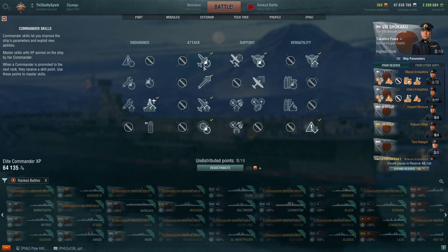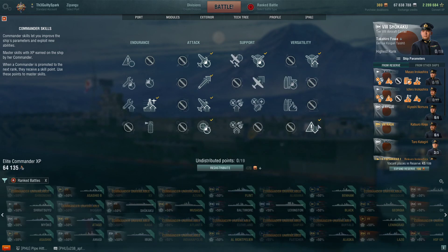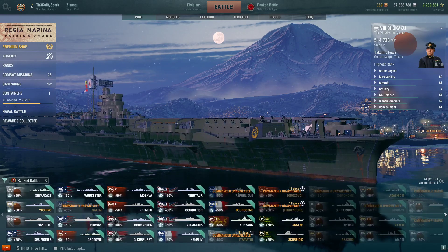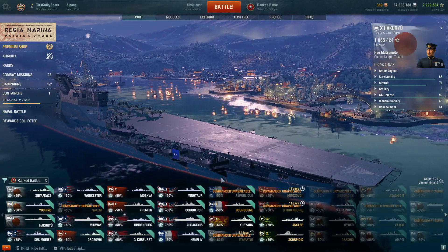For ranked, because it's a smaller match and you're less likely to see many DDs which might randomly spot you, you can actually take sight stab first as your first 4-pointer, then go back for Concealment Expert and fill out your 2-pointers. Anyhow, that'll wrap up our preliminary Day 1 Ranked session on recording — I'll catch you guys later. Hope you enjoyed. Cheers.